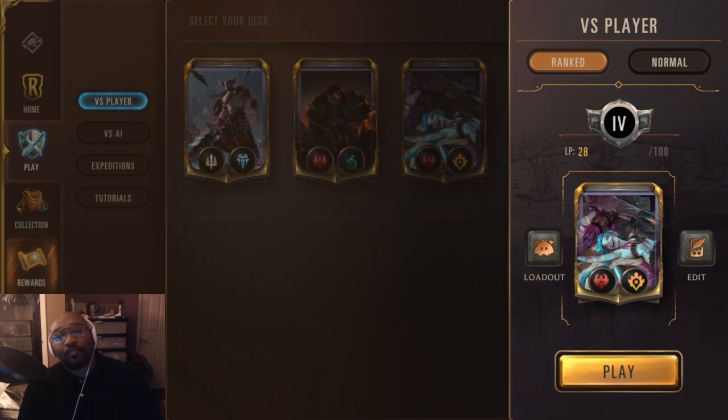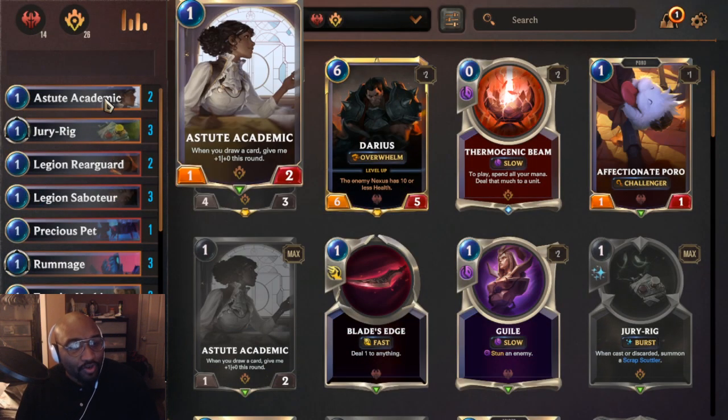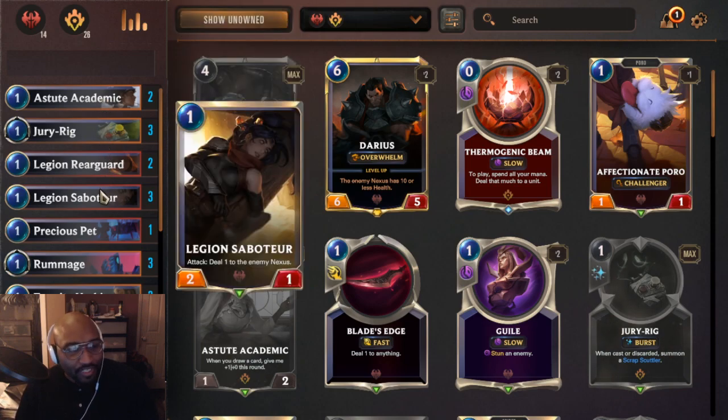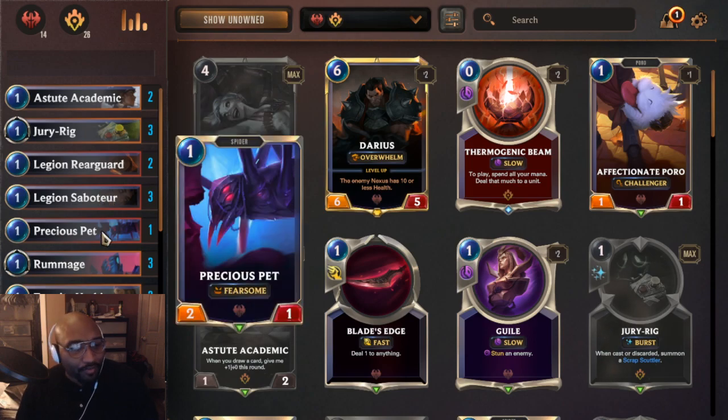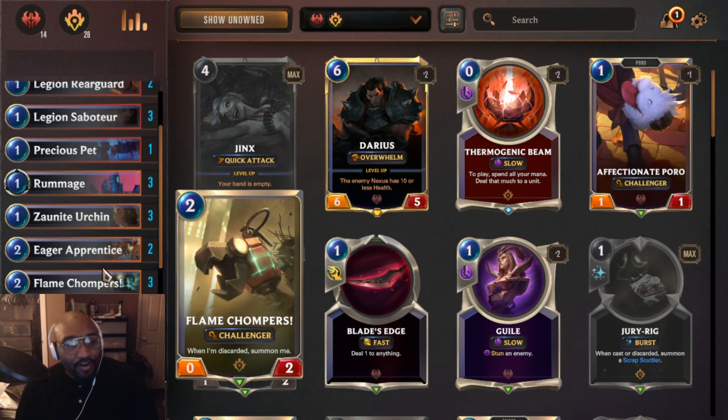What's going on guys? It's 4 o'clock in the morning and I'm gonna play some ranked. More specifically, I'm gonna play this lovely little deck that I just created — and when I say created, I mean I slightly adjusted this Jinx deck, but it's literally just a Jinx deck. It's all about drawing and discarding cards — discard Jinx, Jinxie discard. I'm really trying to figure out what is the best other region to put with this deck.